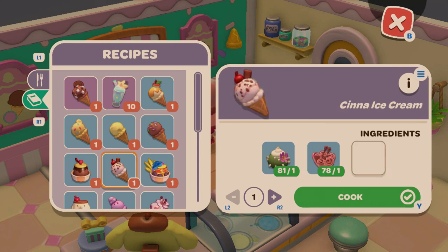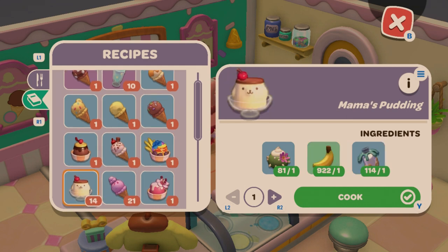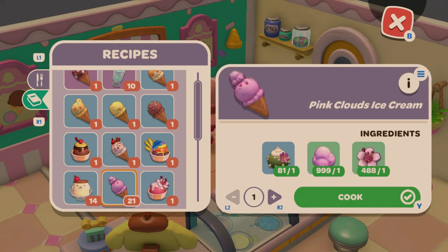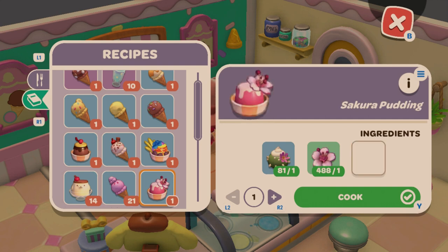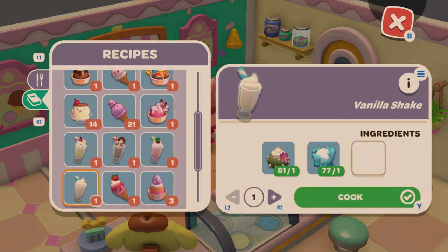Cinna Ice Cream is cactus cream and cinnabloom. Magna Pudding uses magna bloom. Mama's Pudding is Pompompurin's three-heart gift — banana and coral milk. Pink Clouds Ice Cream is My Melody's three-heart gift — cactus cream, candy cloud, and sakura. Sakura Pudding is cactus cream and sakura. Banana Shake is snowsicle and banana. Chocolate Shake is snowsicle and chocolate coin. Strawberry Shake is snowsicle and strawberry.